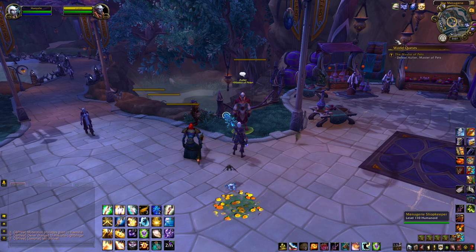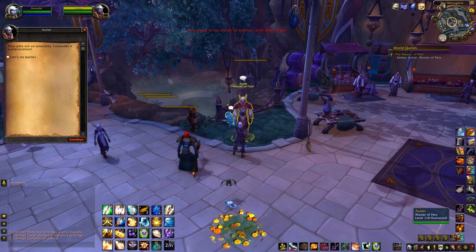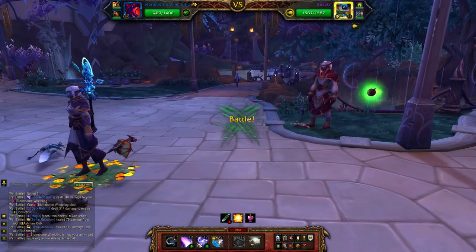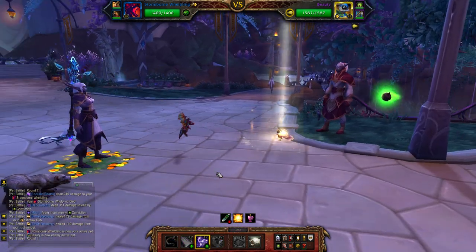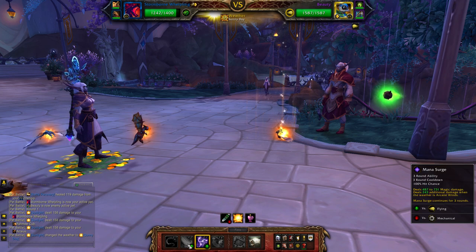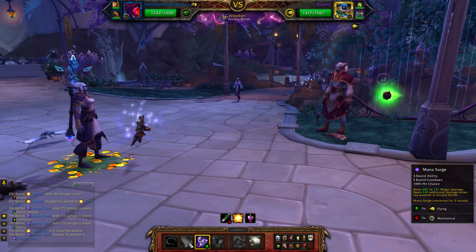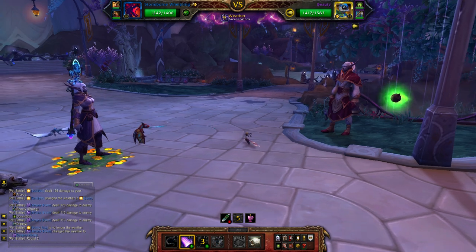Make sure you have your Safari Hat buff on if you've got one, and your Nexus or Stormborn Whelpling in your top slot — doesn't really matter which one you're using. Against Beauty the Bird, you want to cast Arcane Storm and then cast Mana Surge, and then just sit back and watch the carnage.